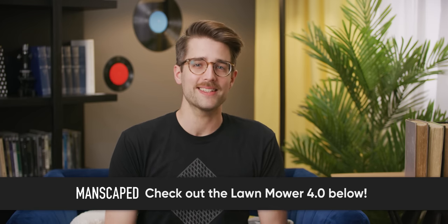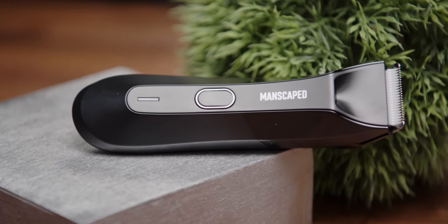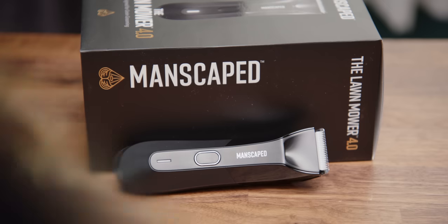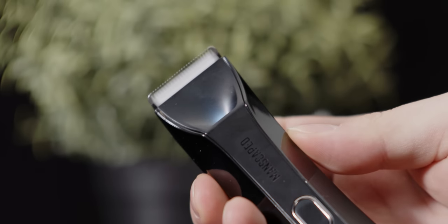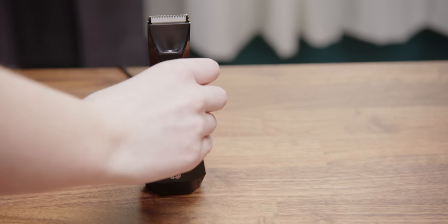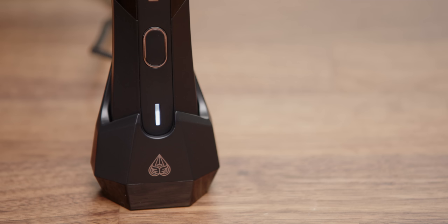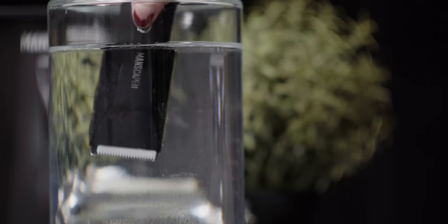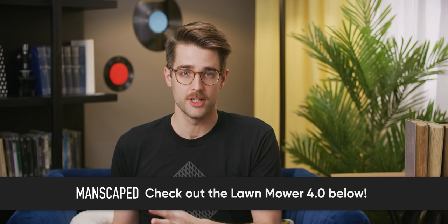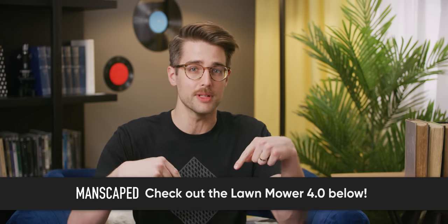This video is brought to you by Manscaped and their Lawn Mower 4.0, the perfect companion for keeping your goods looking trim, neat, and clean. The new Lawn Mower has ceramic blades with skin-safe technology, reducing nicks and cuts, and it can be easily replaced with a fresh blade. Their new wireless charging system removes the need to bring cables with you and is compatible with most Qi charging pads. It's cordless and waterproof, gets 90 minutes of use on a full charge, and includes four different trimmer guards. Get 20% off plus free international shipping using the promo code TECH at the link below.